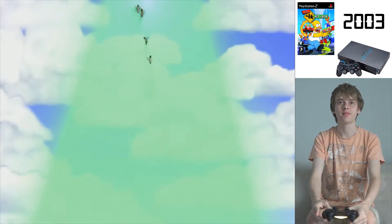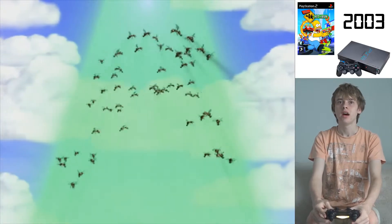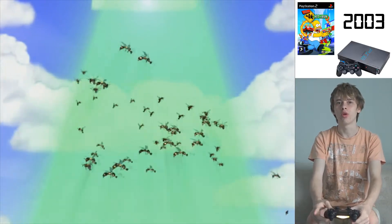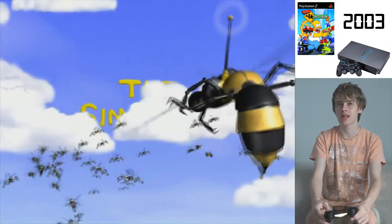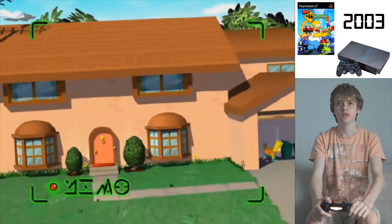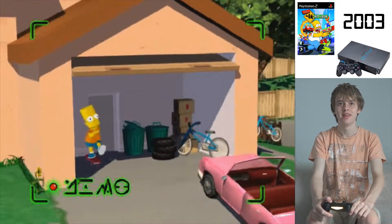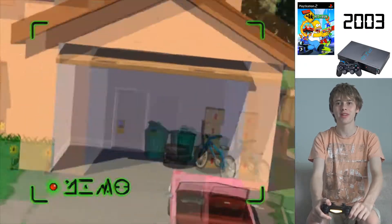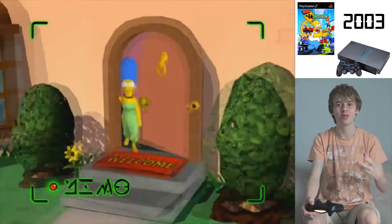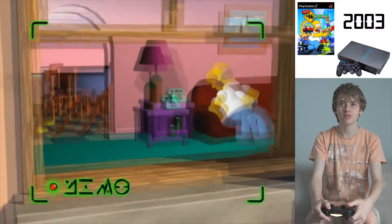What have we got here? These look like wasps, but from what I've heard they're a little more than that - they seem to be cameras or something else. Oh, look at that - the Simpsons house! It's so cool to see The Simpsons in 3D. I'm used to seeing them in 2D on TV, but look at this full 3D action we've got here.